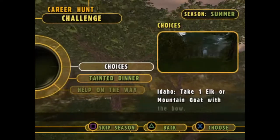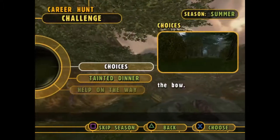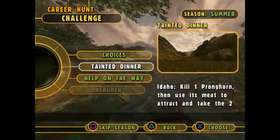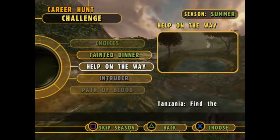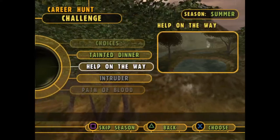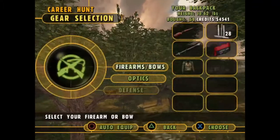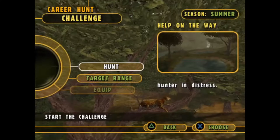So now we're in summer. We have two choices: take one Elk or a mountain goat with a bow; or Help is on the Way, which is find the hunter in distress. I think we're going to go with Help is on the Way because it seems like a really cool mission. We're going to see if we can get it done. We can take our gun and everything, so we don't have to worry about anything.